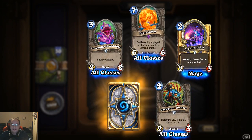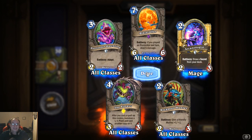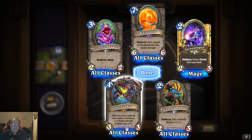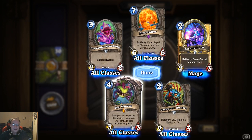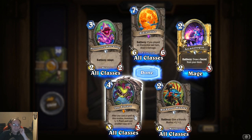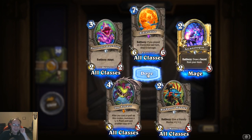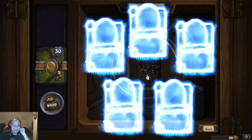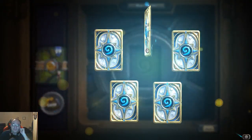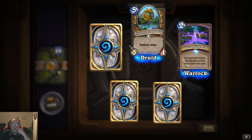Another legendary — what is it guys? We got The Voraxx: after you cast a spell on this minion, summon a one-one plant and cast another copy on it. So this is one of the ones where you buff this minion and it summons a copy and buffs that copy too — that's gonna be nasty if you can make a deck around it. It's for all classes too, so you could use it in the Paladin deck and just keep buffing your creatures.